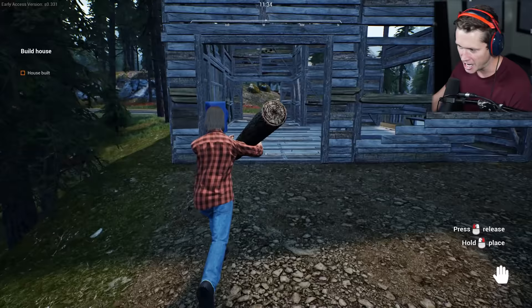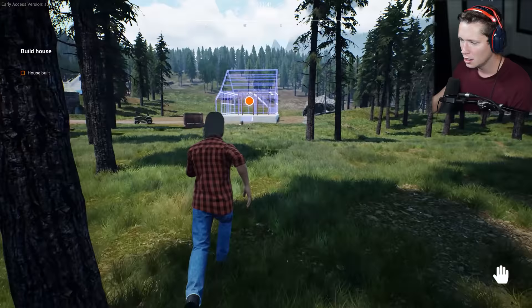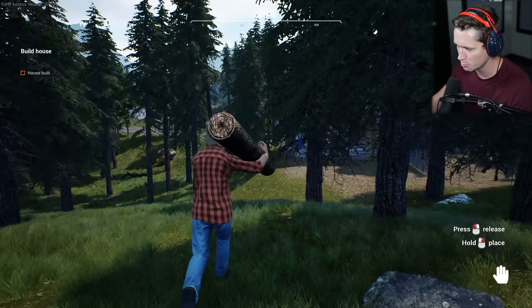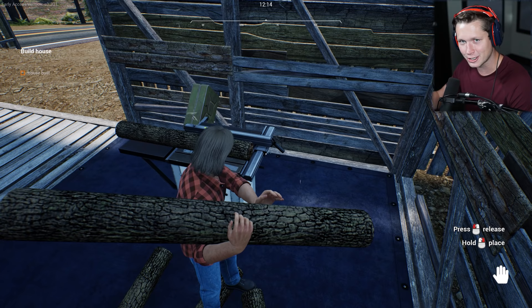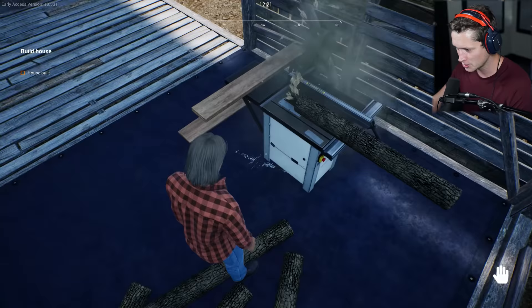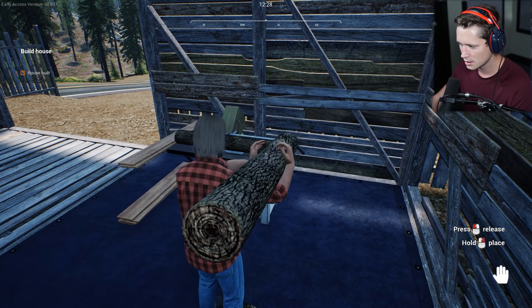We've only got about 14 to 16 daylight hours, so I'm going to run all these logs back to the sawmill. One more up near the chicken coop, then we'll start cutting more trees. Get a nice pile of logs, send them all through the table saw at once, then carry multiple planks — you can carry multiple planks even though you can't carry multiple logs. That'll make things more efficient. There's no shortcuts here but that's legit.